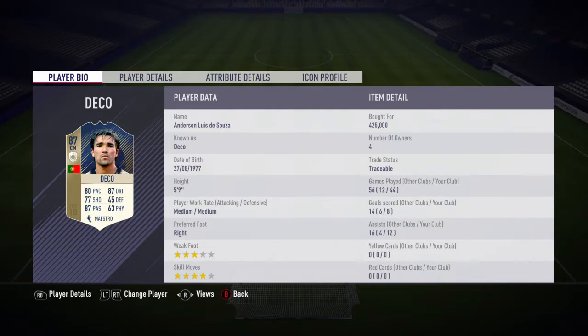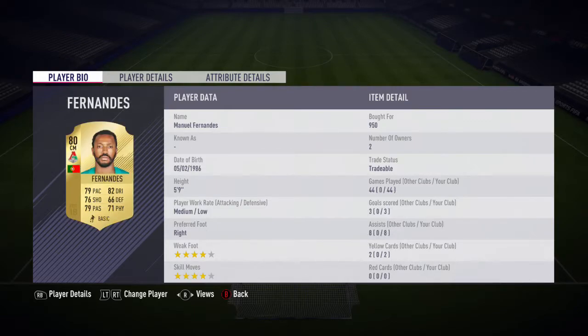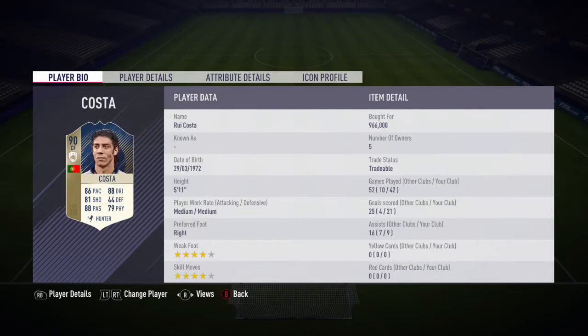The first centre-mid we have is Deco. This guy was probably the biggest disappointment in this team because he was just so bad — his first touch was really bad, and I'll talk more about that later. The second centre-mid is Fernandes.